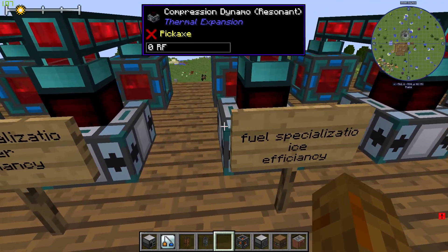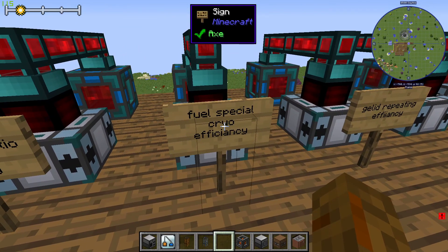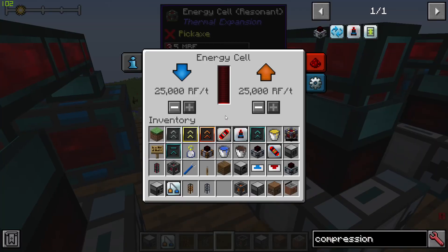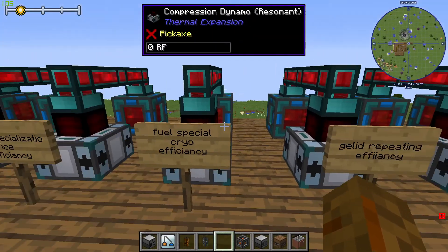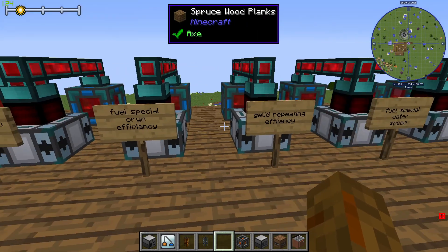The crushed ice with efficiency upgrades gives 3.1 million RF. The gelled cryothium with the fuel specialization and efficiency upgrades gives 3.5 million RF — this is likely the most efficient use of your refined fuel.